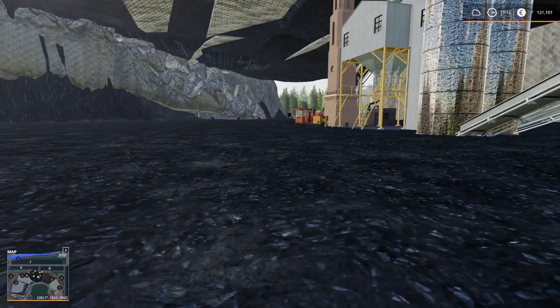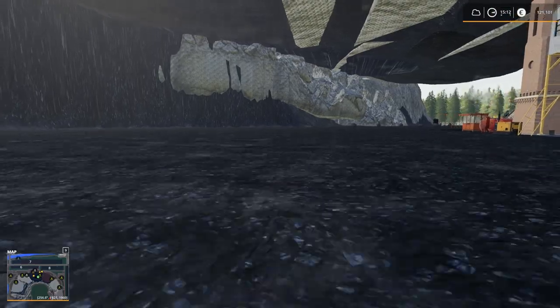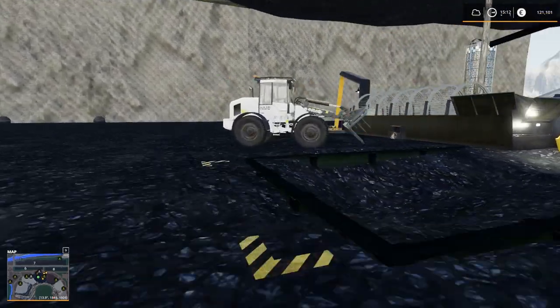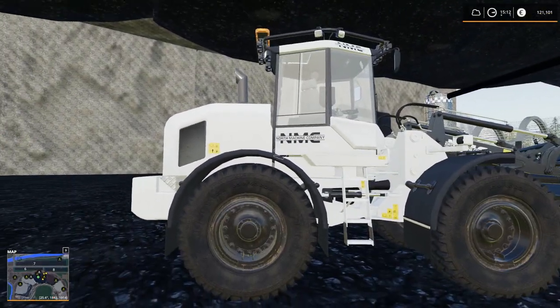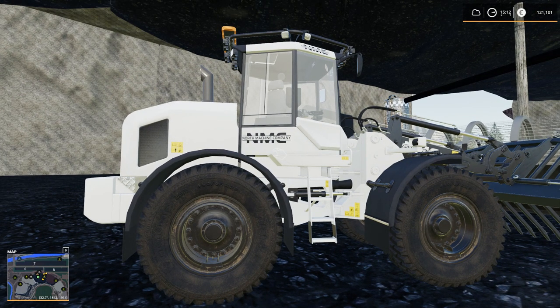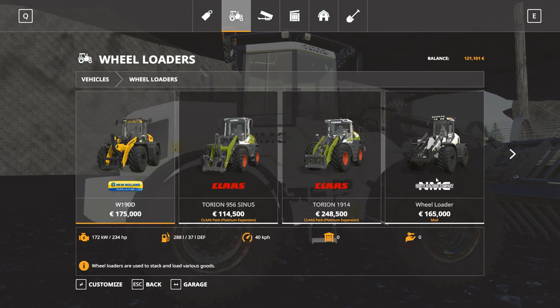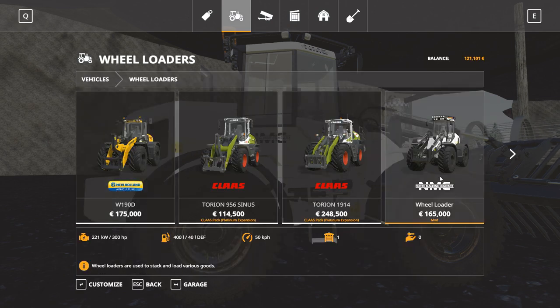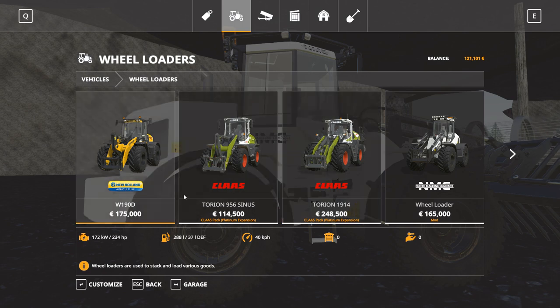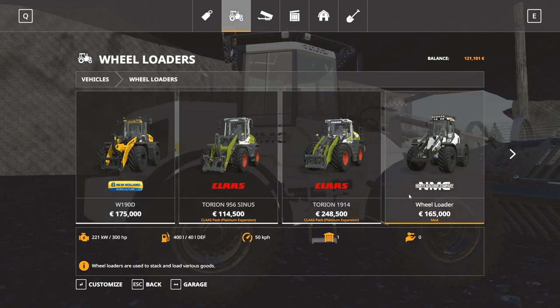We can go to the mammoth mill and fill it up with the coal, and we also need the iron mine to get going. I bought this cool little wheel loader from NMC — I've been showing it off in my mods review. It's a little beefed up, a little faster than the normal one; the arms move faster and it articulates faster. Horsepower is 300, and it's 224 — actually the strongest one we have in game at 234 — so it's a little bit better on all fronts.